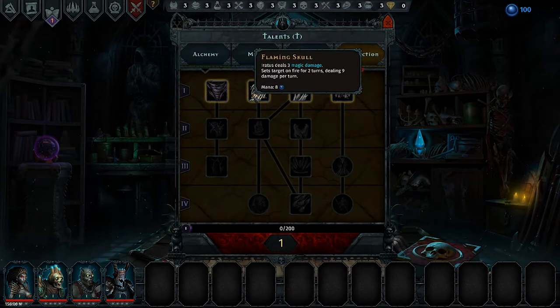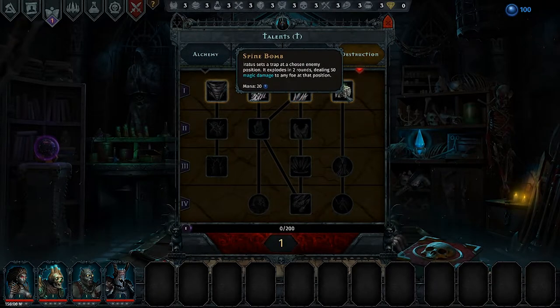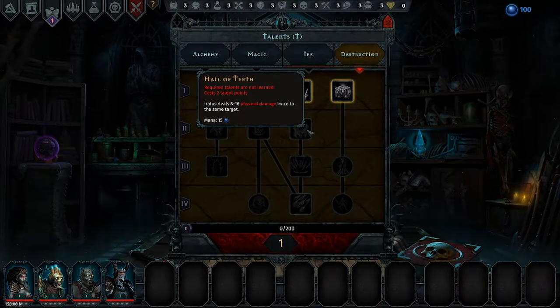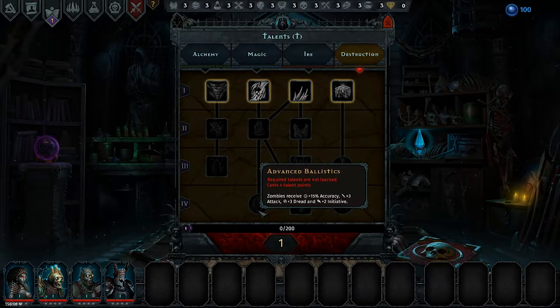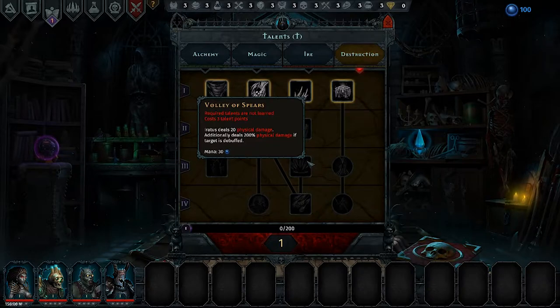Destruction is about pure stress or vigor damage to enemies, with spells growing more in terms of cost, as well as being able to affect more enemies on the field. These are your ways of finishing off an enemy or setting them up to be finished by one of your minions. Between Destruction and the magic tree, you're going to have a lot of different tools to even the odds when fighting various enemies.